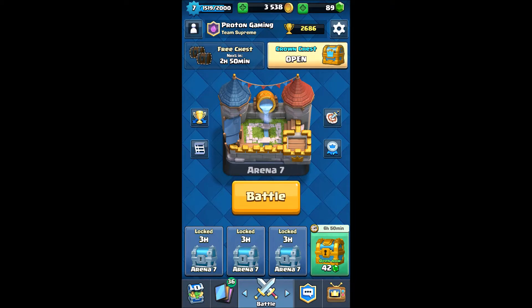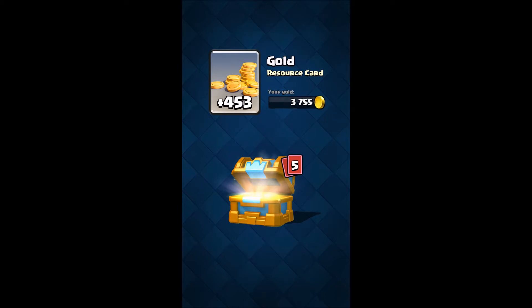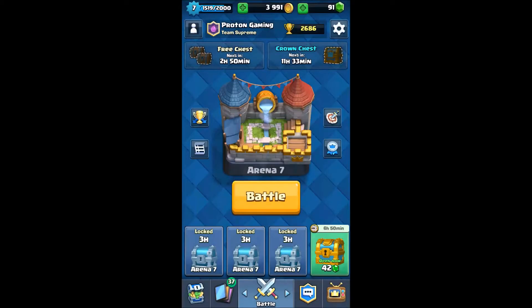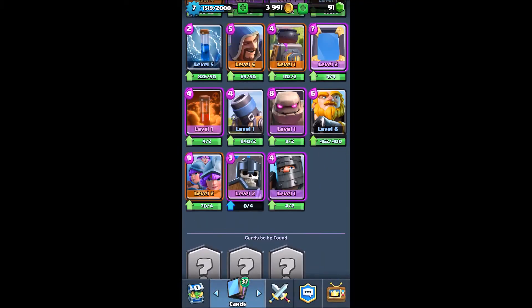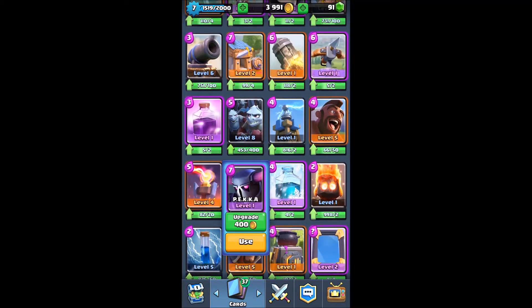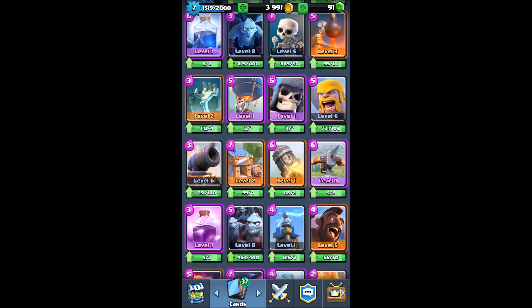So now as you can see we unlocked the crown chest. Let's see what we got — we got 453 gold, two gems, some arrows which I kind of need, a royal giant, an inferno tower, and another epic: a mirror. If I could donate my epics I probably would — I don't really use them. I don't use the golem, I don't use the poison spell or the mirror anymore. Like the Pekka, freeze, inferno — I don't use any of these cards.